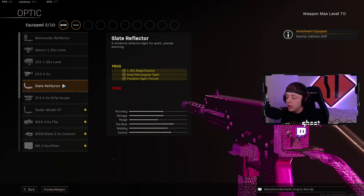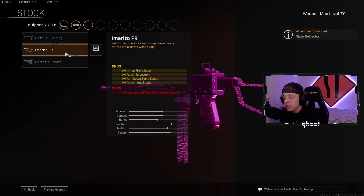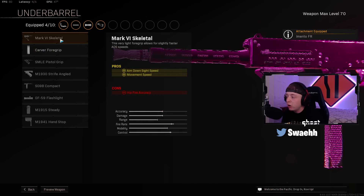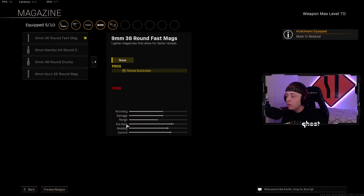For the Optic, make sure you guys throw on the Slate Reflector. Stock is going to be the Emerito FR for the ADS Speed, Movement Speed, and Recoil Recovery. For the Under Barrel, make sure you guys throw on the Mark VI Skeletal for the ADS Speed and Movement Speed — by far the best under barrel.